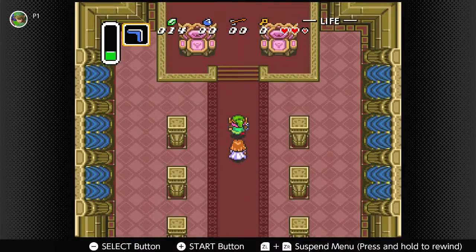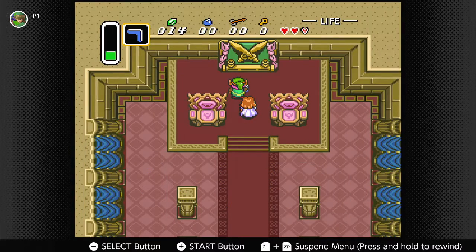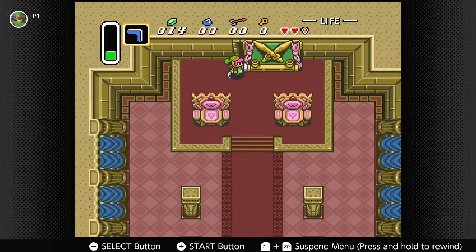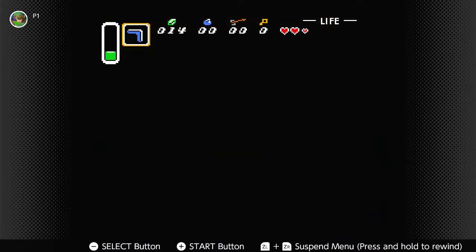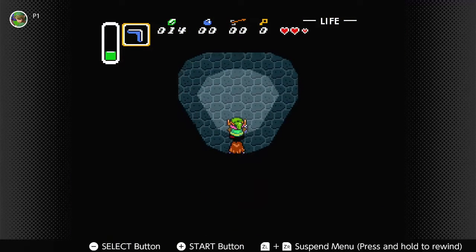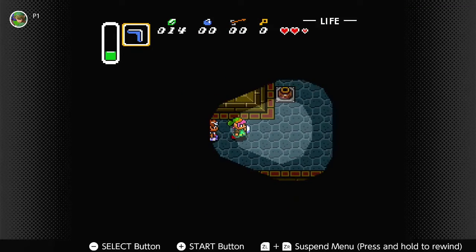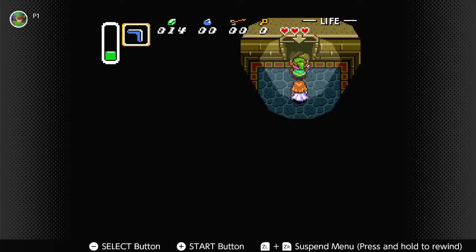Let's see if we can get to that throne room. We'll push it from the left. Push, push, push, push. What awaits us in this level? Let's find out now. Let's head this way and down the stairs.